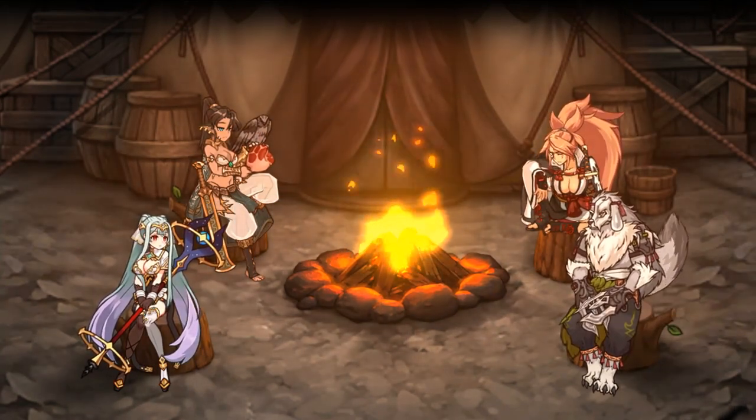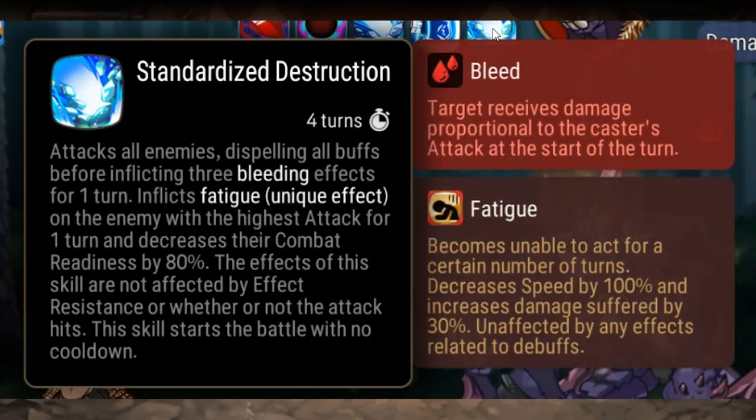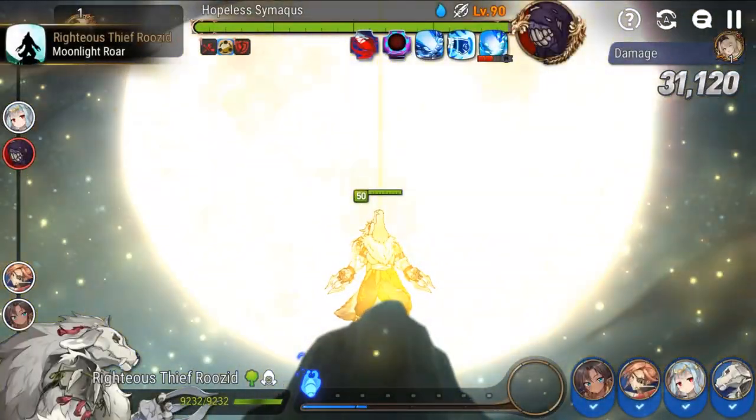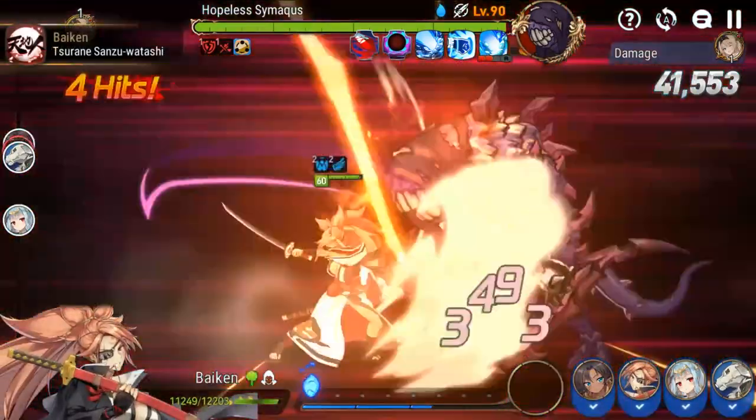As for the actual mechanics of the fight, there are only 3 you really need to worry about. The first is Ultimate Standardized Destruction. It attacks all enemies, dispelling all buffs from your team before giving them 3 bleed stacks for 1 turn. Additionally, it inflicts the core mechanic of the fight — fatigue — on the character on your team with the highest attack. When a character is fatigued, they are pushed back 80% combat readiness and their speed is set to 0. So the only way that character can ever take a turn is if you bring CR pushers to get them to 100% CR to break out of fatigue.